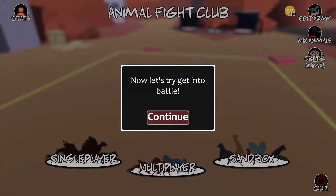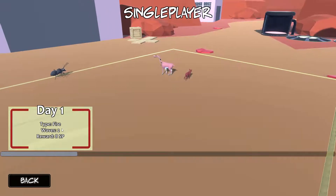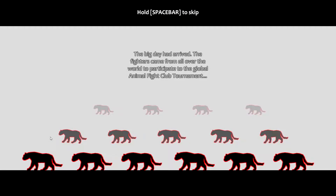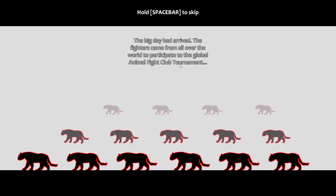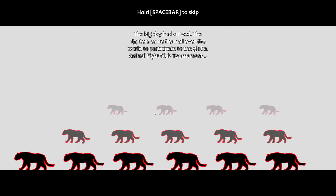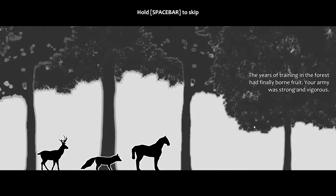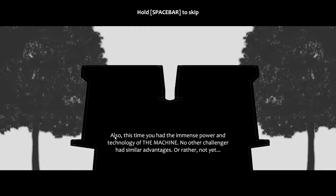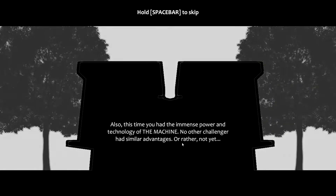Let's try and get into battle. It's just gonna throw us right in — Day One, type fire, two waves, reward eight science points. Let's do it. The big day had arrived: fighters come from all over the world to participate in the global Animal Fight Club tournaments. The years of training had finally borne fruits — your army was strong and vigorous. Also this time you had the immense power and technology of the machine. No other challenger had similar advantages — or rather, not yet. That's foreshadowing.